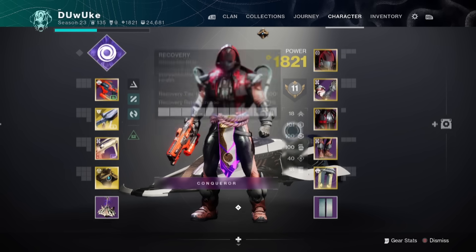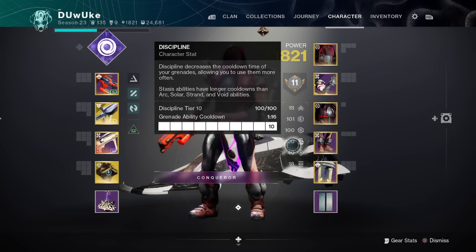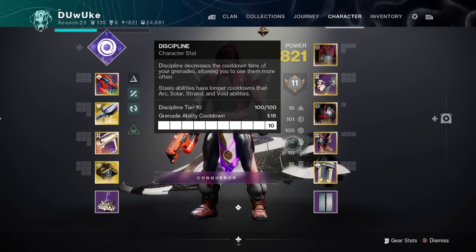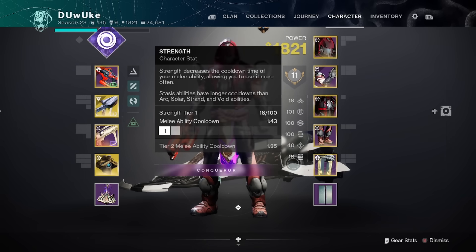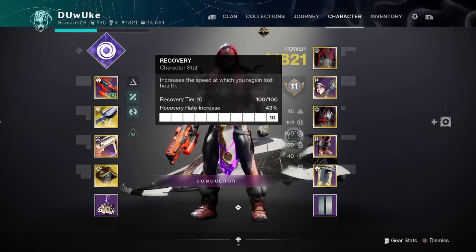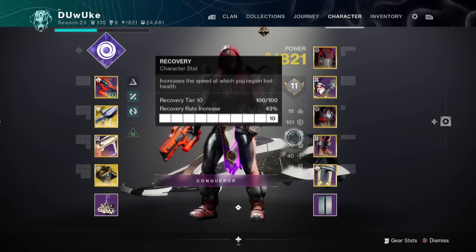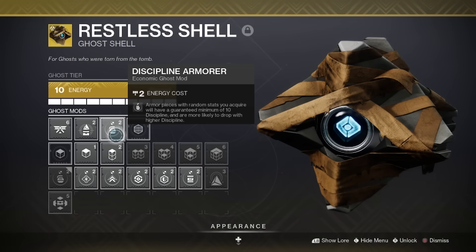So you need to pick two from one group and one from the other. In my example, we have resilience, recovery, and discipline. You're going to want to use the ghost mod of the single stat that is in that group of three. In this example, discipline is in the bucket with intellect and strength, and it's the one we're picking singularly compared to resilience and recovery which are together. So we're doing discipline armor on our ghost.